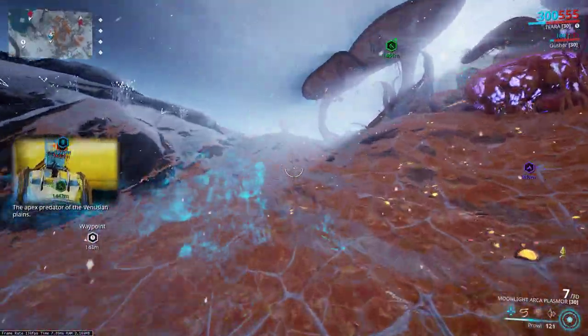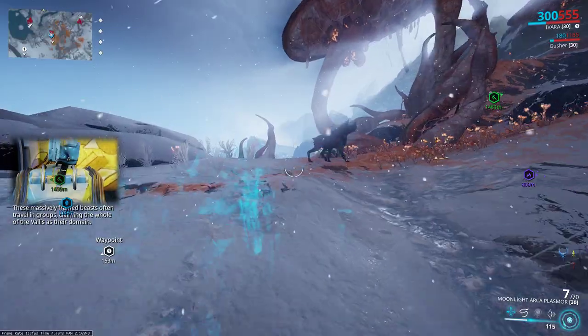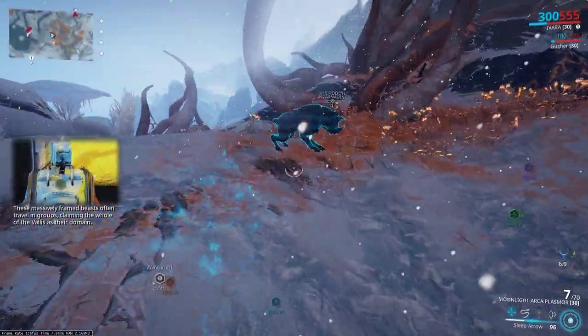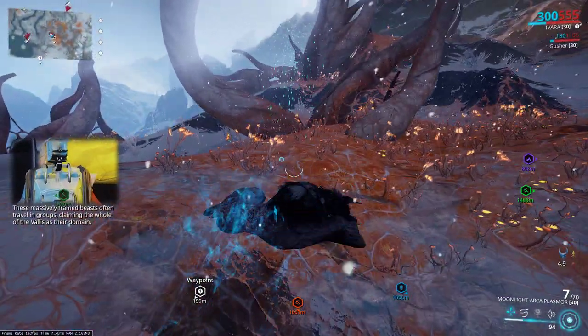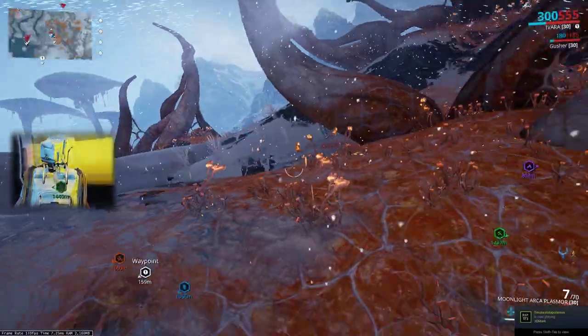Then you go ahead and go into stealth mode if you're Ivara. Get your sleep arrow out. Look at your mini-map if you've got your thing on. There he is — Kubrodon incarnate. Easy mode. This will be a perfect capture as well. Very nice. That's how easy it is.